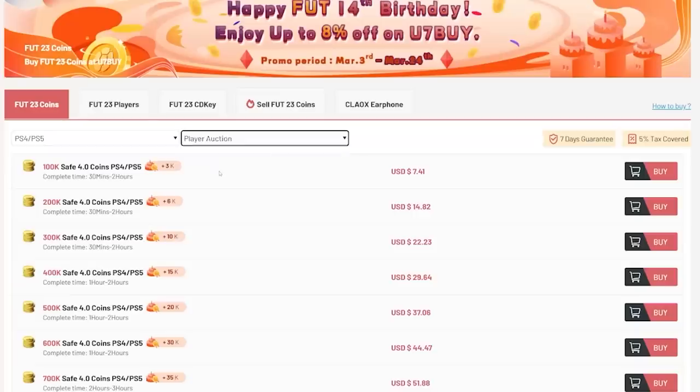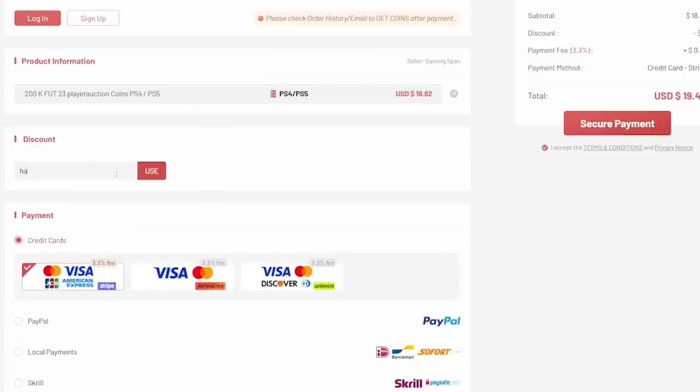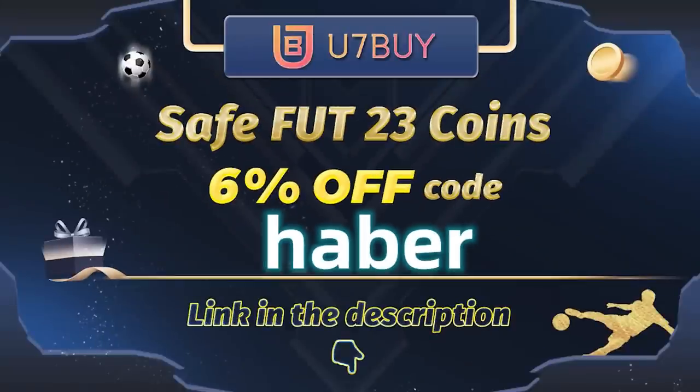No way! If you guys want cheap, fast, and reliable FUT coins, check out u7buy.com. There is a link in the description down below, and make sure to use the code HABER to get yourself 6% off all of your purchases.